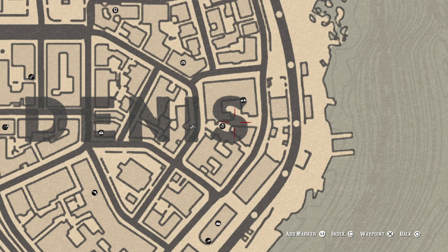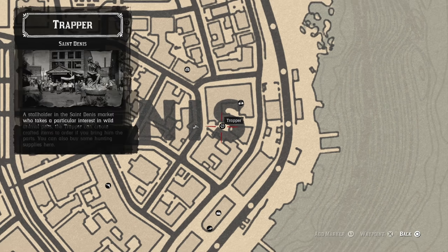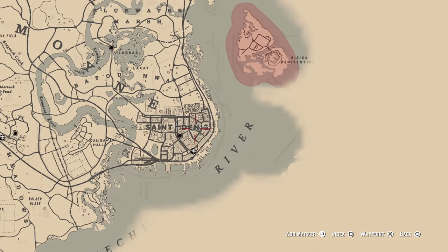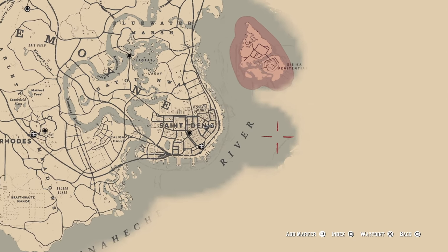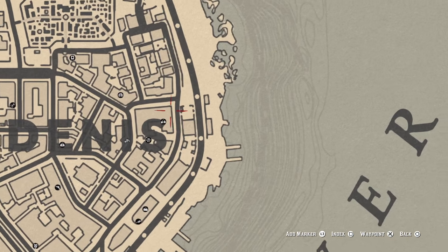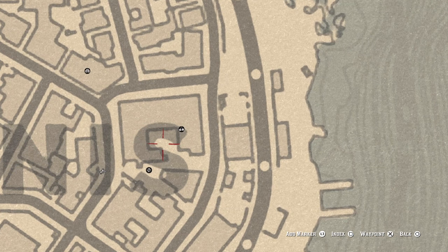So as always, we're going to look at our turn-in rewards for killing the Pronghorn so that way you guys can see what you obtain and how you want to prioritize this animal as opposed to other ones and create an order for yourself. We're going to go to St. Denis to turn this in. Now you're probably wondering, you're all the way in New Austin, so how am I getting to St. Denis?